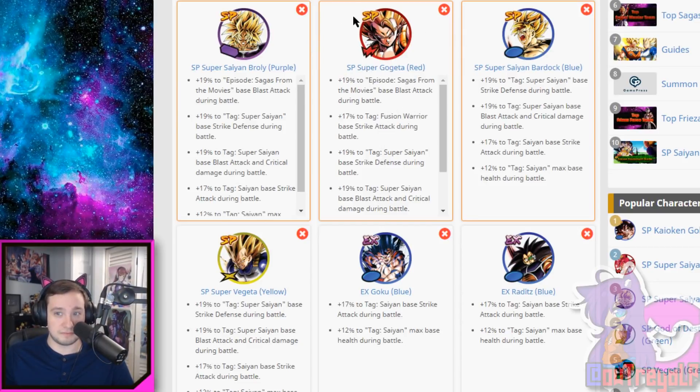On top of it, these two characters are currently benefiting each other as well because they run in the Sagas from the Movies teams. These guys run together really, really well and work together perfectly for that. I know that Gogeta also has it for Fusion Warrior, and the only other Fusion Warrior in the game is currently Gotenks, so those two work together really, really well, but not at the same time — because Gotenks is actually classified as a hybrid Saiyan, so they wouldn't actually work with normal Saiyans. And because they are Super Saiyans, they also have the Saiyan link, so these guys will also work with that. The reason why Raditz is on the bench is because Raditz has one of the best Saiyan max health stats in the game as of right now.